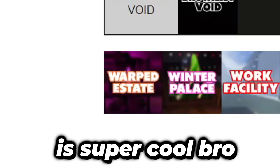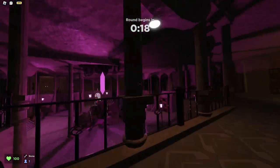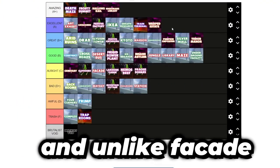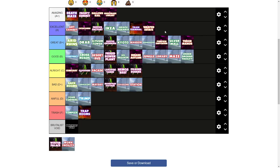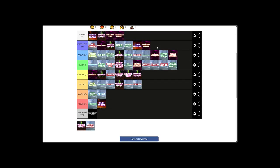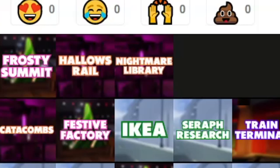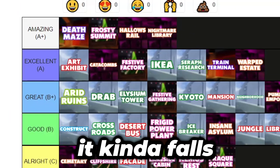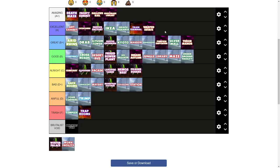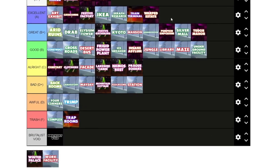Warped Estate is a map I think is super cool — I think it deserves an A. It's one of the coolest maps in the entire game that allows you to explore the weird side of Evade. The design is super off the wall, and unlike Facade, that effect doesn't fade away. The crystal in the middle looks so good — it feels like I'm in a showcase. The map also plays really well. It doesn't have the same halo as Nightmare Library or Hallow's Rail, but Warped Estate is a very solid pick and is super underrated — I don't see many people talking about it.